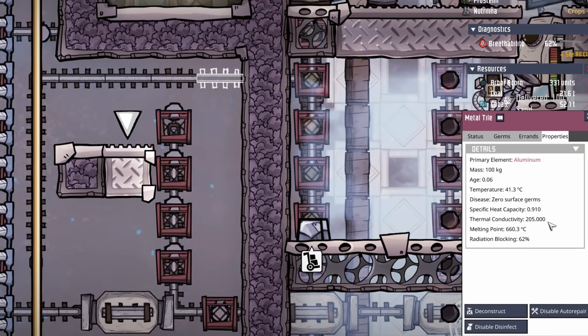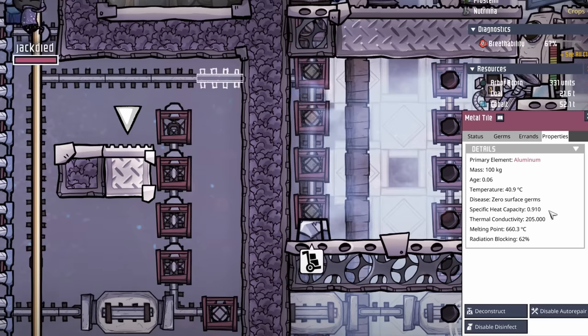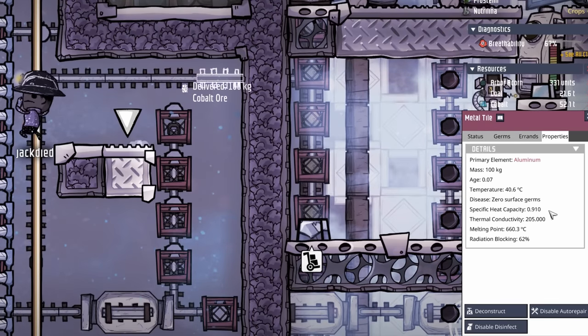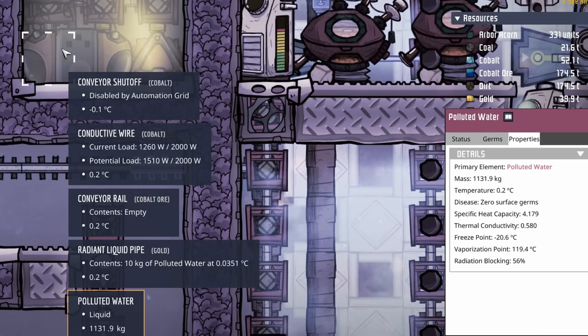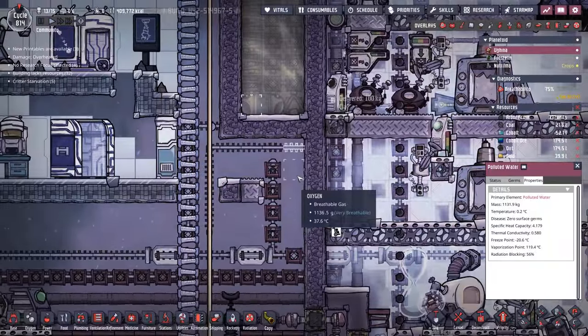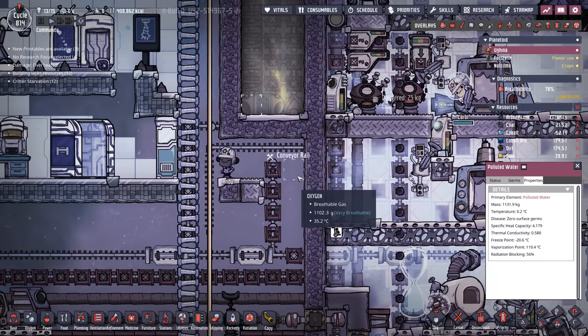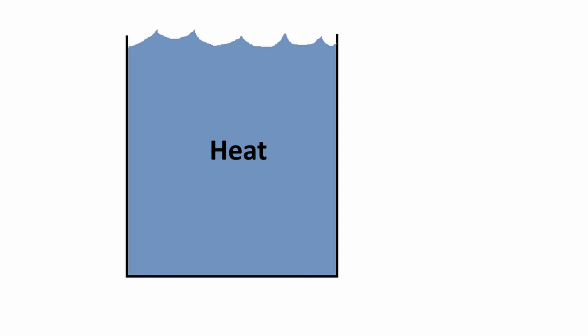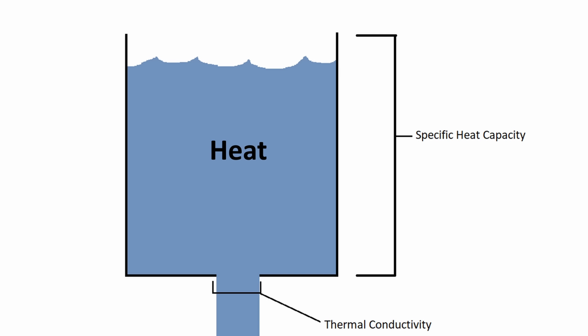We've used this same setup with metal blocks before. The reason we're going to test the difference is that one metal tile is only 100 kilos of mass, whereas each tile inside the debris cooler has 1000 kilos of polluted water — potentially 10 times the thermal mass, at least that was my thinking. We're going to use aluminum metal tiles, which have a thermal conductivity of 205, but one disadvantage is they only have a specific heat capacity of 0.91, whereas polluted water has a specific heat capacity of 4.179. The best example: imagine a large bucket filled with water — the size of the bucket is your specific heat capacity, and a hole in the bottom is your thermal conductivity.